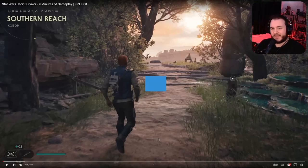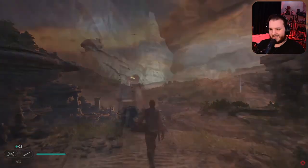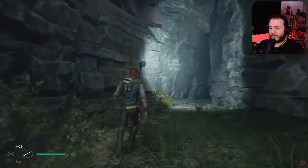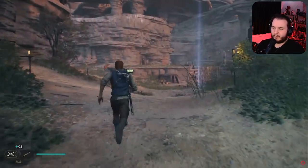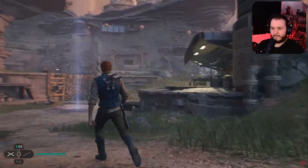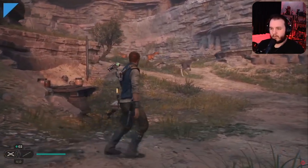Today we are checking out the nine minutes of gameplay that IGN uploaded. I'm a little bit late to this one so I might skim through it because I don't want to see too much of it. I did just watch the story trailer. IGN First — Star Wars Jedi: Survivor is February's IGN First, and to kick it all off they're introducing the world of Koboh, a brand new planet in the game. Enjoy this look at nine minutes of gameplay on Koboh.